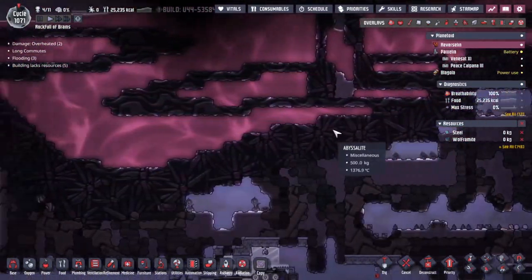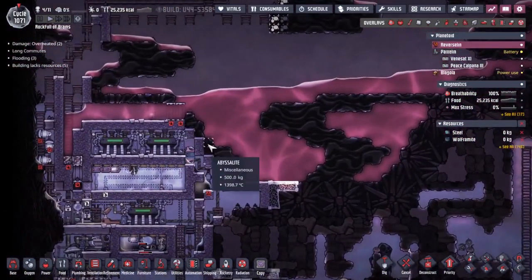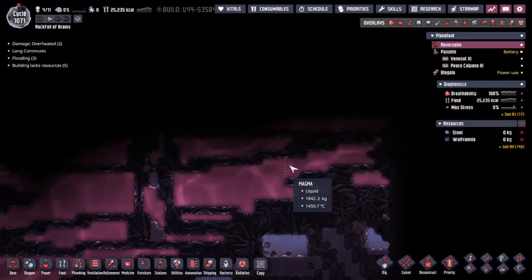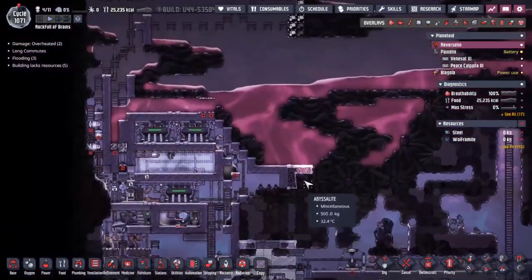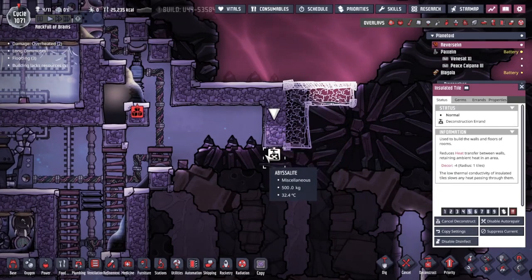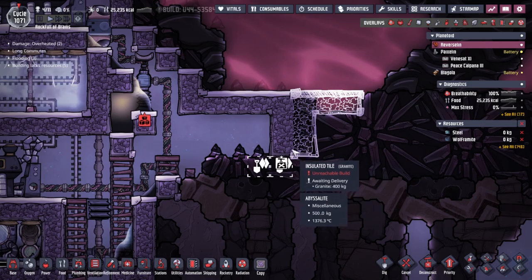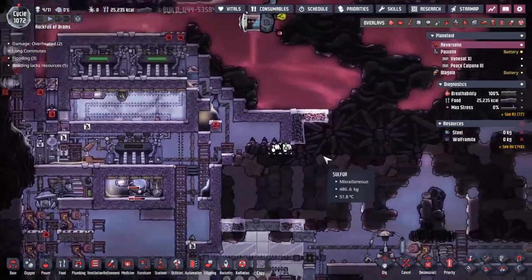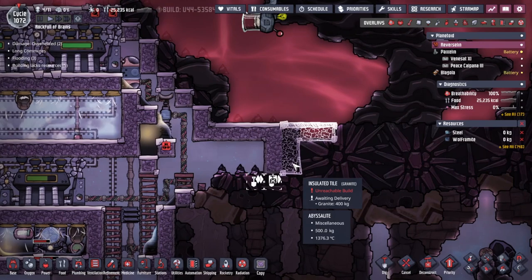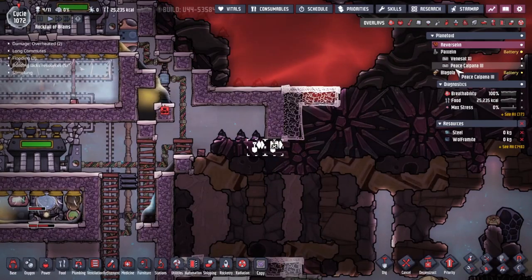At the moment we have a bit of a bottleneck at this line where any magma that is stuck behind this hump or underneath this door will not get processed by my machine - and that's going to be troublesome. So if we can get these built that would be great. I'm almost tempted to dig underneath here so we can deal with this first, work our way up one blob at a time, because the abyssalite is very hot back there - 1,300 degrees - and I do not want to deal with that going rampant in the base.